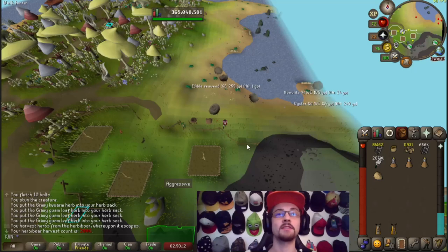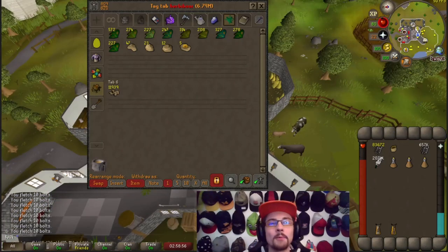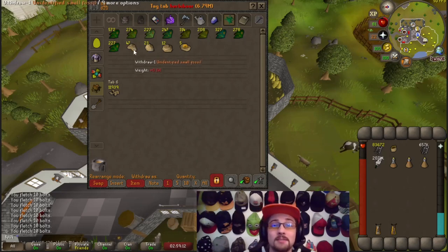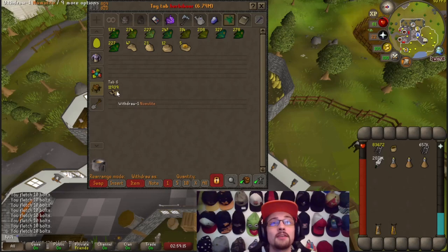As you guys can see, we managed to make just under 6.8 million from the 1000 kill count. We also managed to get five rare fossils, 12 large fossils, 23 medium fossils, and 47 small fossils, as well as just under 12,000 pneumolite.